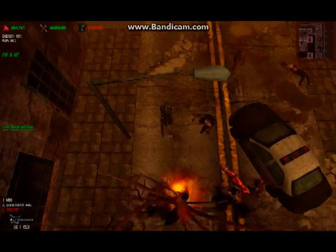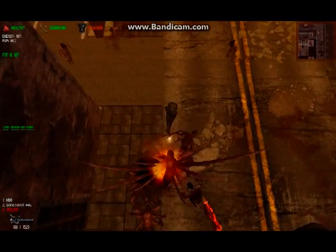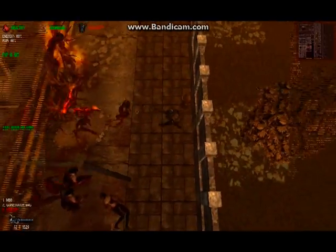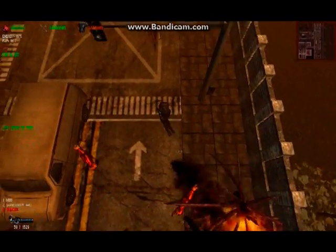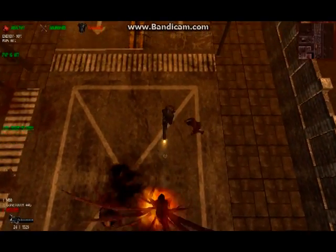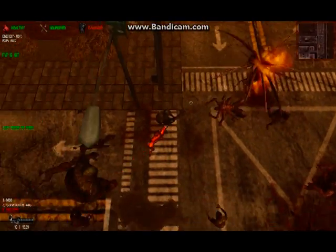Also, like all miniguns, the Vulcan has ultra-low accuracy, which means those bullets will spray in a wide cone-shaped pattern, hitting zombies left and right but not necessarily hitting your primary target. We recommend the Vulcan, therefore, only for students concerned about being overwhelmed by aggro.